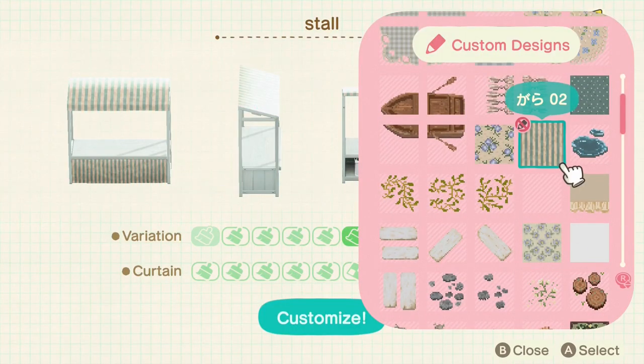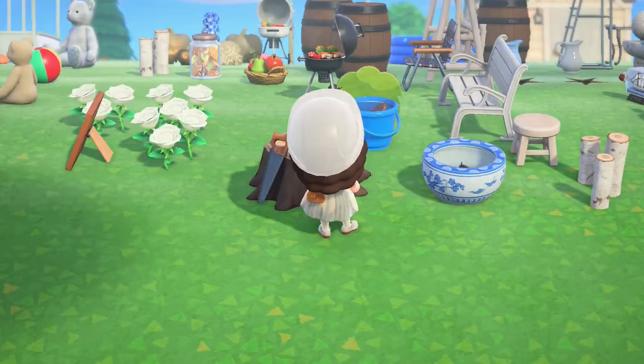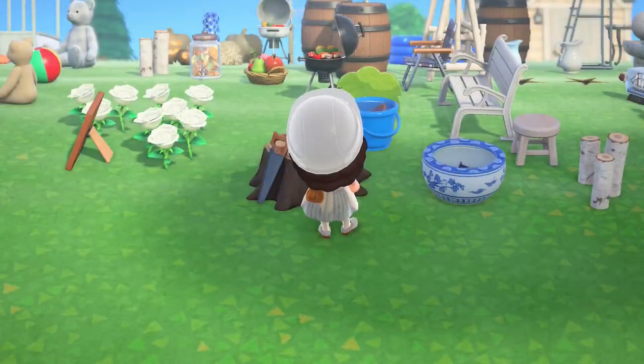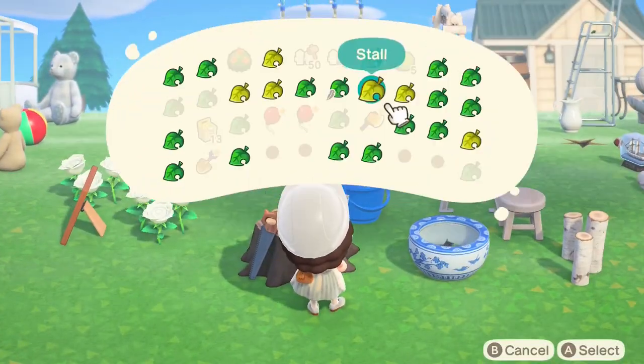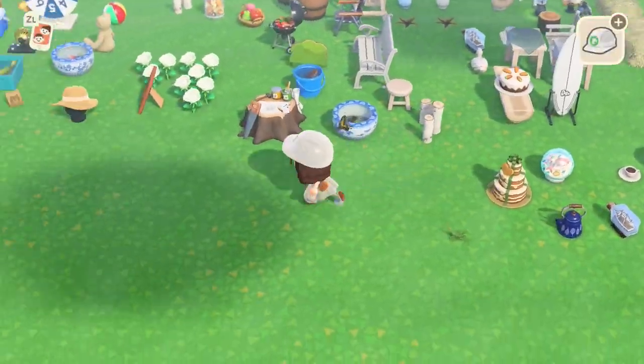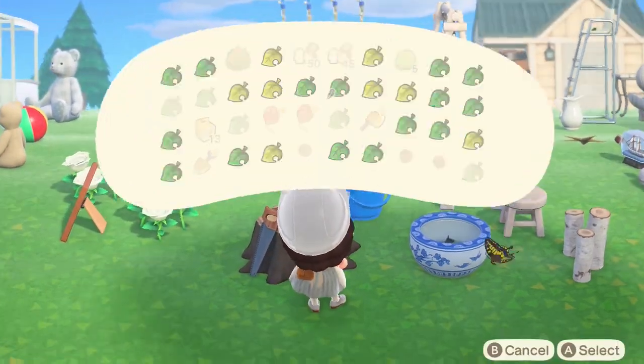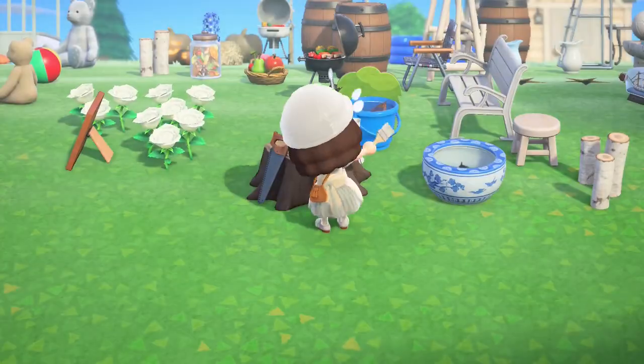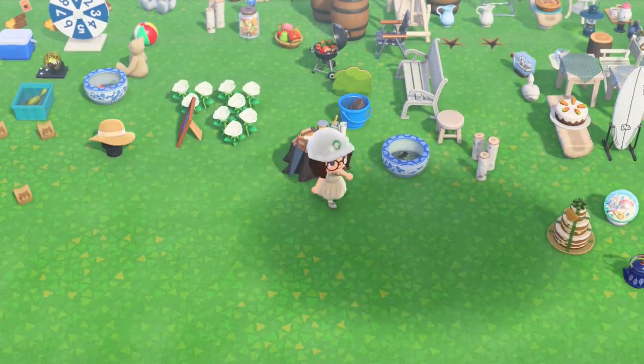Just gonna quickly customize this doll so that they're all kind of in a white. I've got two different store designs — one with the white and small blue stripe, and one with the white and blue with a bigger stripe with some flowers on, which was a really nice store design that I found as well.